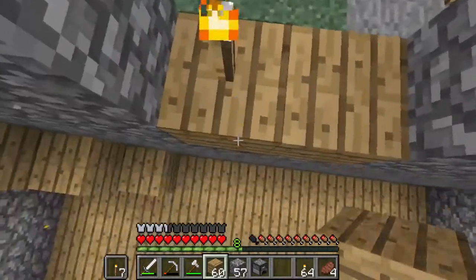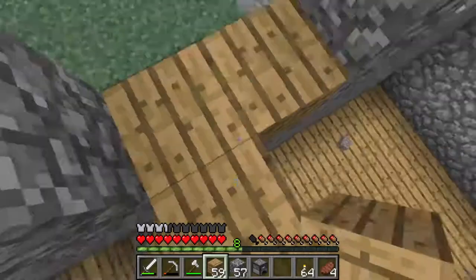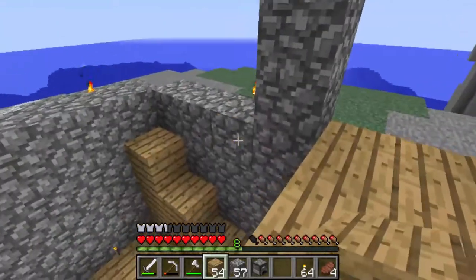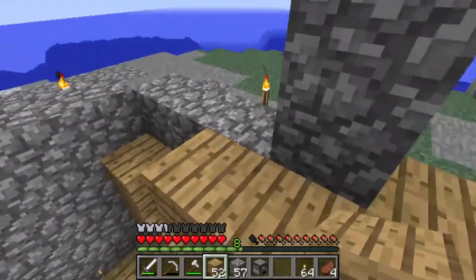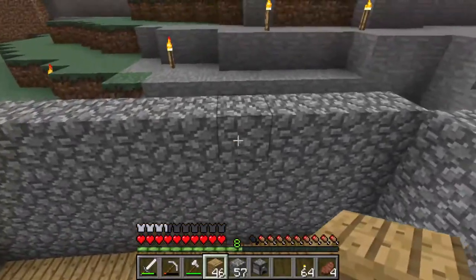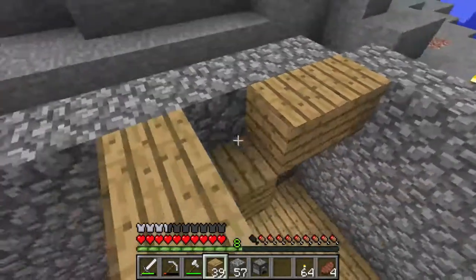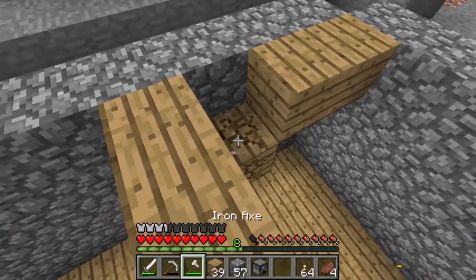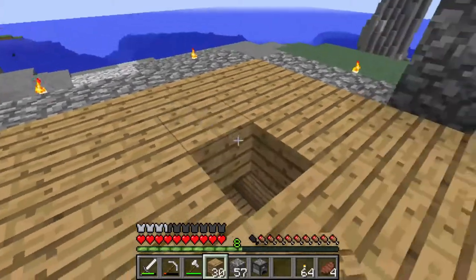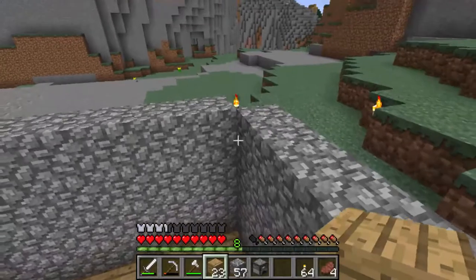Next we have the wooden floors at the top. I really have to take these torches out because they are extremely annoying. So I'm just going to place a floor over top of this. Don't worry about the inside right now — you might think monsters are going to spawn inside the basement. We will get that taken care of as soon as possible so that no mobs will spawn down there.